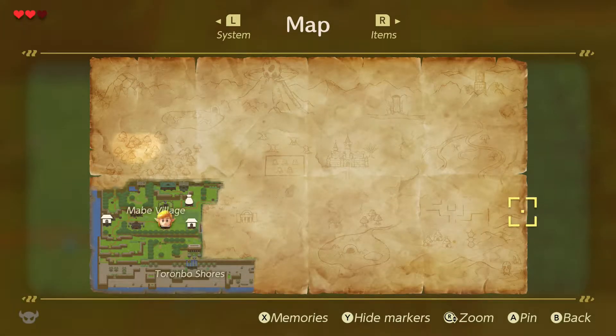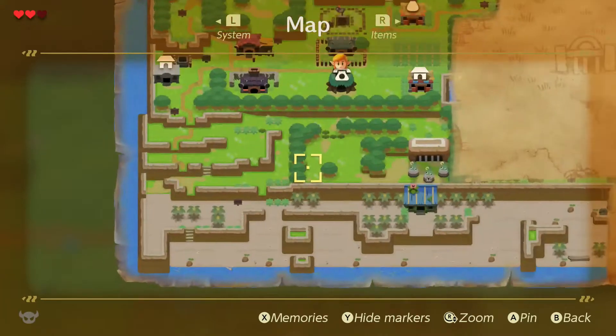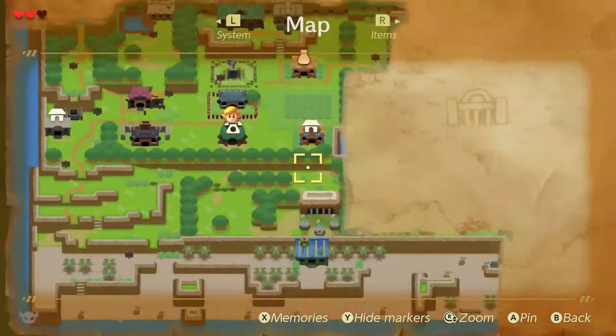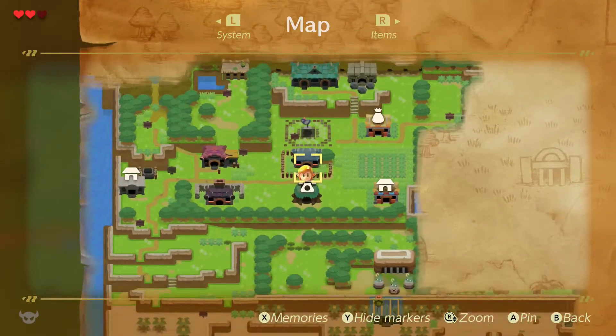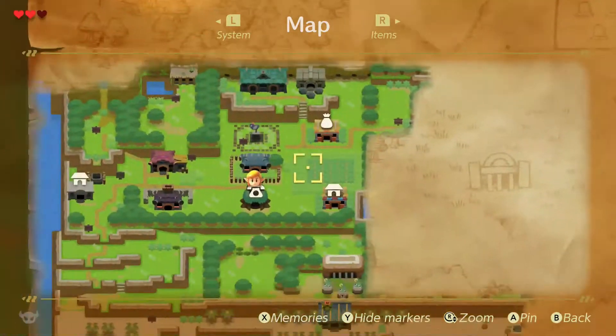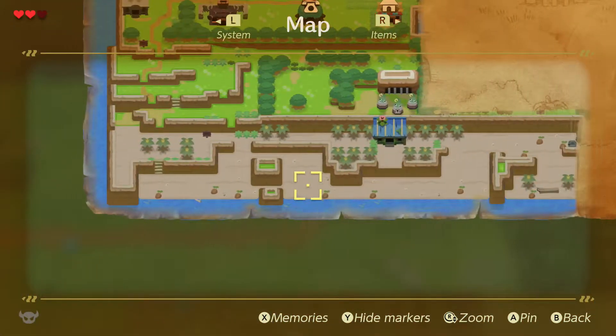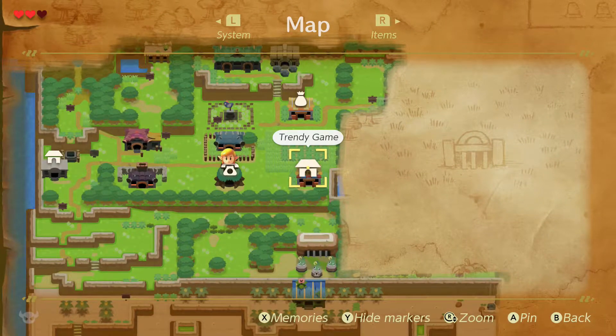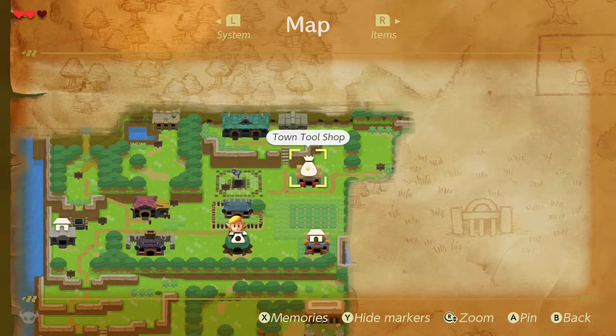Hello everyone, this is QuiverCee and welcome back to some more of The Legend of Zelda: Link's Awakening. Last time we got started, being washed up on the Toronbo Shores but waking up in Marin's house. Took a little tour of the town, got our sword back, and won a couple prizes at the Trendy Game after failing to steal from the Town Tool Shop.